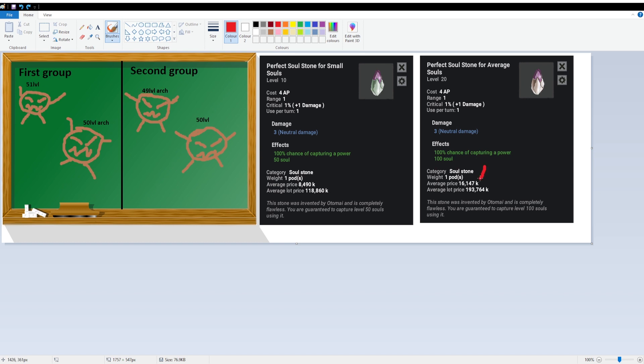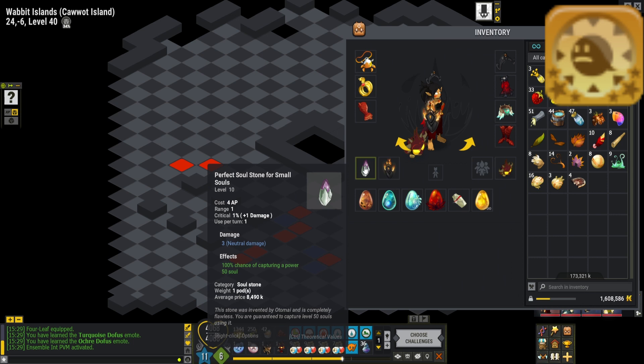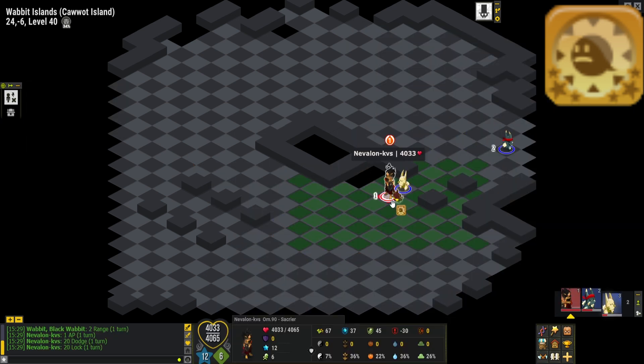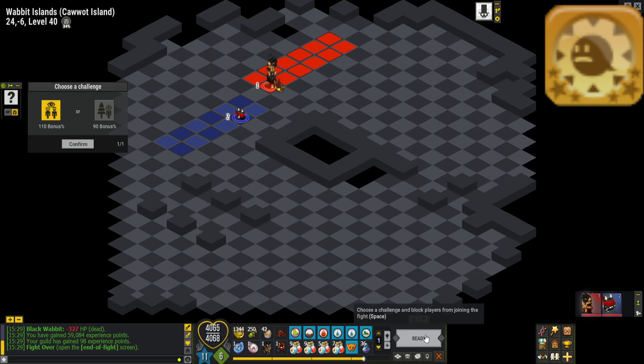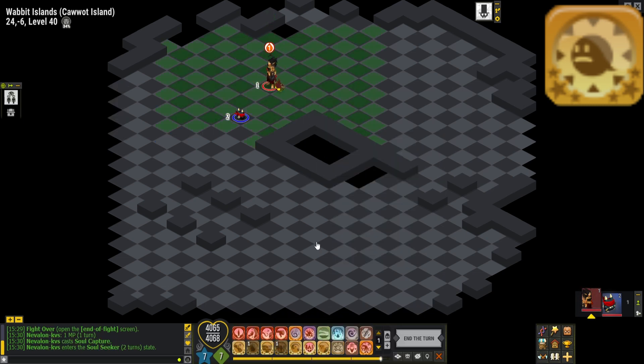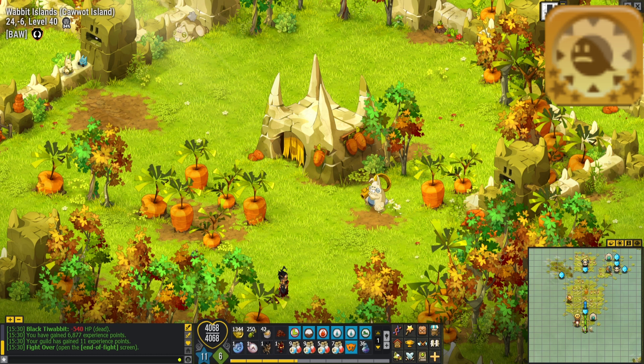Just to be clear — let's say you want to capture a group where the arc monster is level 50, but in the group there is also a mob that is level 51. Then you need to use the soul stone with the limit up to level 100 because of that level 51 mob. Before you begin the fight, you must equip the soul stone in order to use the Soul Capture spell. If you are wearing the wrong soul stone, the spell will fail to cast. You don't need to hit with the soul stone, you just need to equip it. Then before the fight ends, cast the Soul Capture spell. The buff remains for 2 turns.